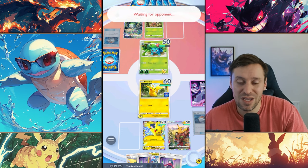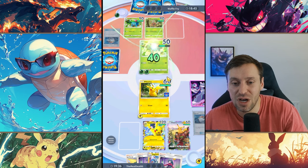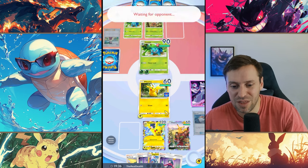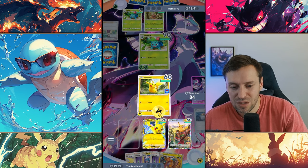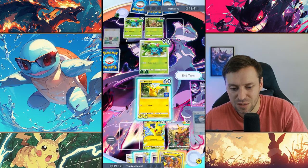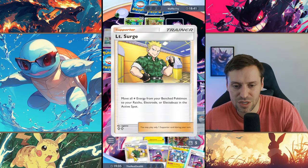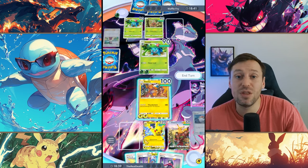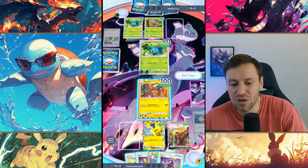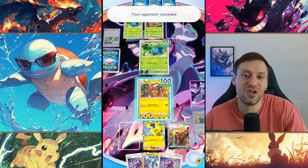Oh, that was a misplay — we're going to one-shot Ivysaur easily and they won't get to do any damage. Of course, Erika's coming in — didn't think about that. I can't use Surge this turn because we don't have Raichu out. One thing to be really careful of: if you use a trainer, you can't use Sabrina and Surge together, which is really frustrating because you could do some nice combos. And they've already conceded — they were scared! On to the next one.